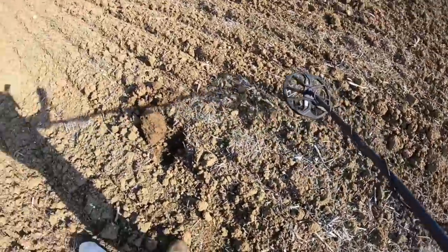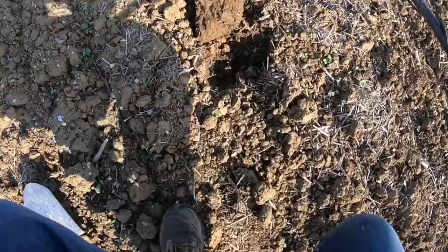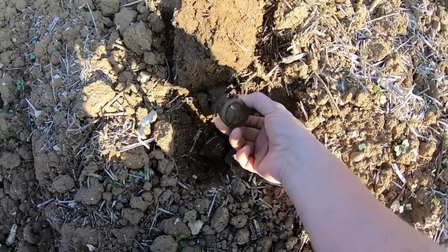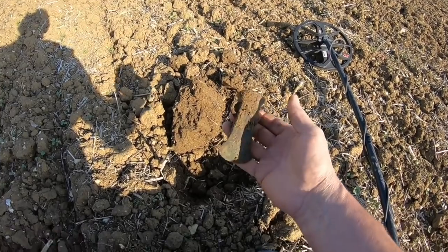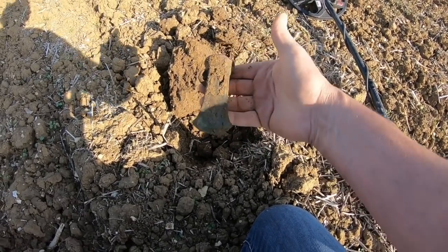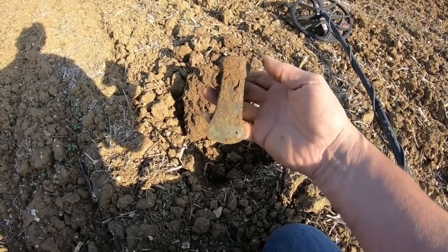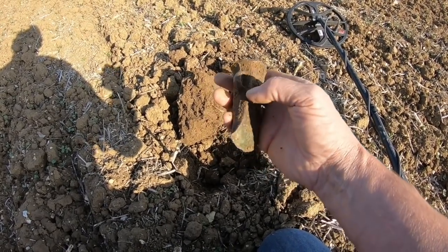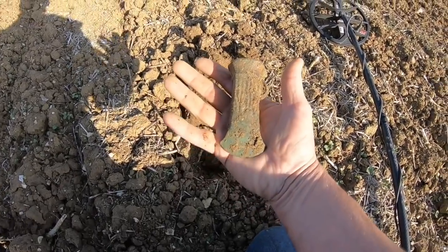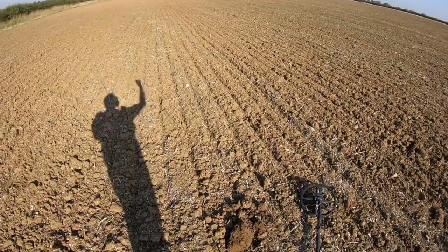I've moved a few feet away from where I had that axe on the surface and I've got a signal. I thought it was going to be a tin can — it was coming in at 27 — and in one scoop out I can see there is another Bronze Age axe. What are the chances of that? I think there's a very good chance this is going to be something special. Absolutely immaculate patterned Bronze Age axe. I've had these in the past but they've always been broken. I've had the loops and bits of the rim, lots of edges, but it's been my ambition to get a complete socketed axe — and now I've got two.